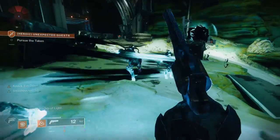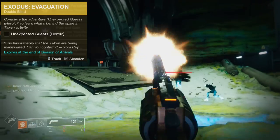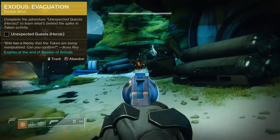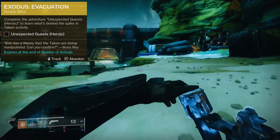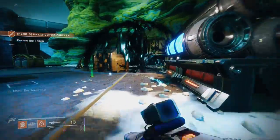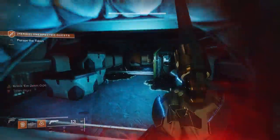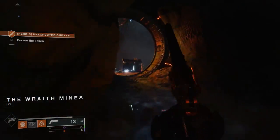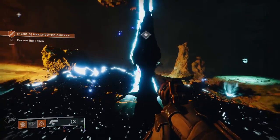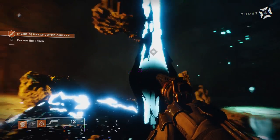Once you complete Into the Pyramidion, you'll get Double Blind, which is complete the Heroic Unexpected Guest adventure on Io. This one's really easy — essentially you'll get to an area where all the Taken are going in. You'll see three orbs, collect the orbs and dunk them, then a wizard comes out and you just kill the wizard. That's really it.